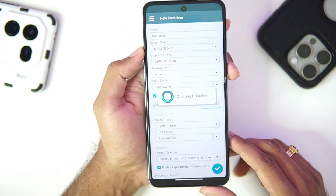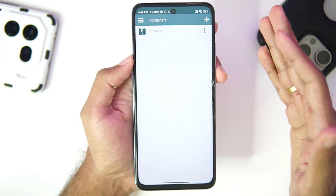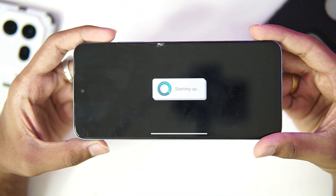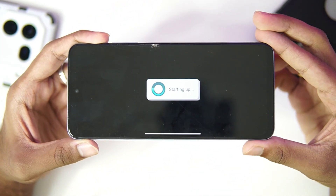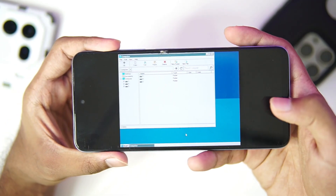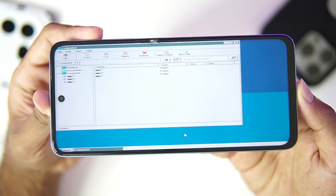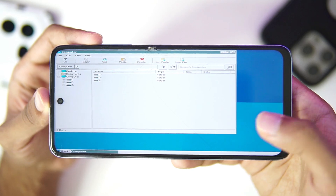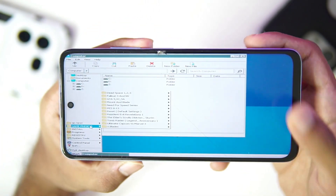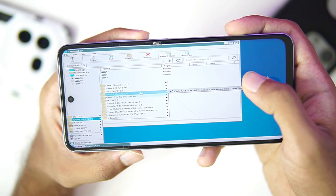We are now all set creating a brand new container inside WinLater Mali. I really want to thank the developer for adding the benchmark version. Let's run the emulator and see how well it performs. The first startup may take some time, so be patient. Once started, toggle full screen — it's working properly. In the start section you can see that many game presets are now present, which makes it pretty amazing.